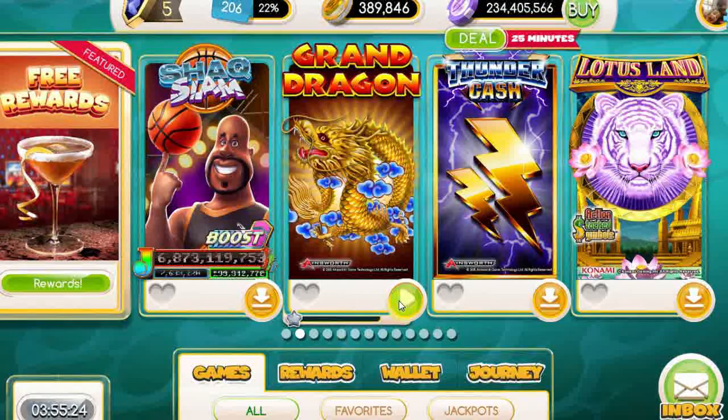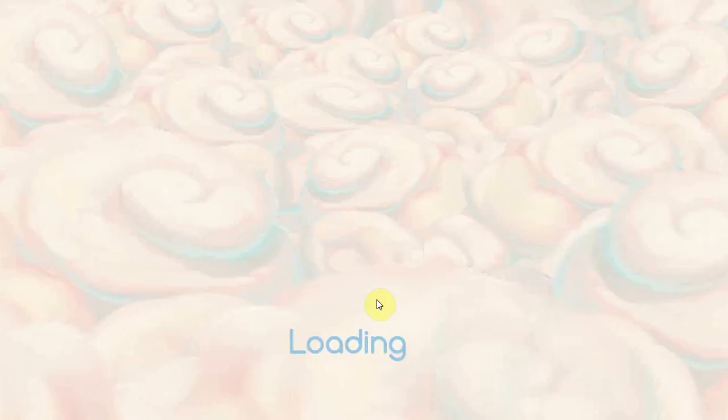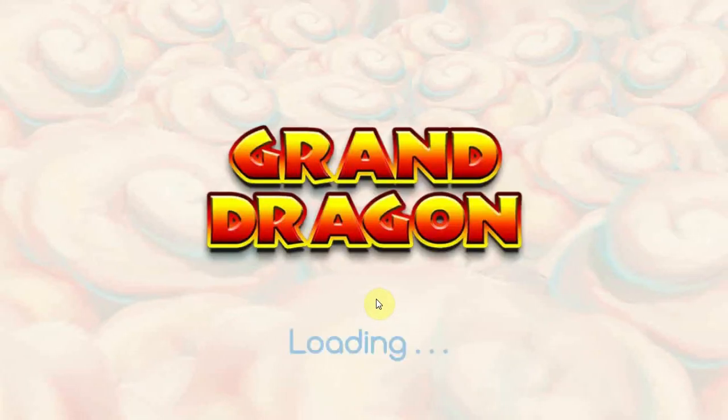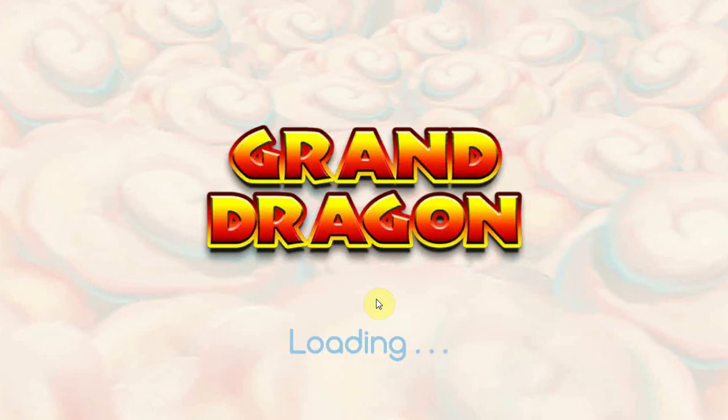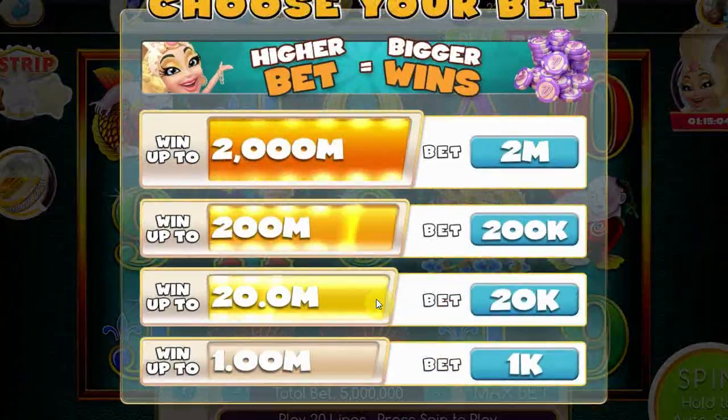Unfortunately, with these slots I find that often they act as if they're real life slots — I'll explain a little more later. We are loading into Grand Dragon here, it's a really cool slot. Created by Ainsworth — they're an Australian gaming company. I believe they're Australian; I'm going to say that out loud and then it's going to turn out that they're actually from New Zealand or something like that.